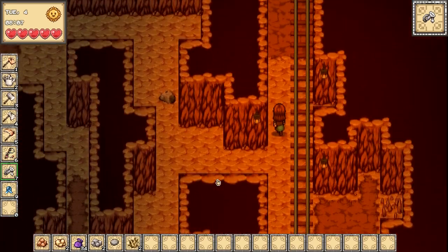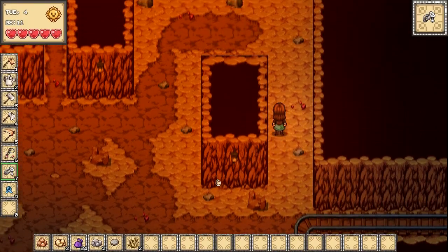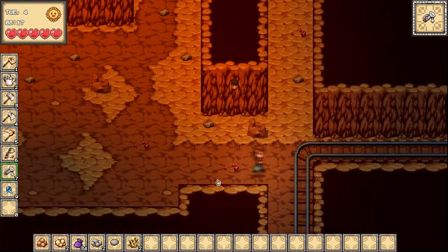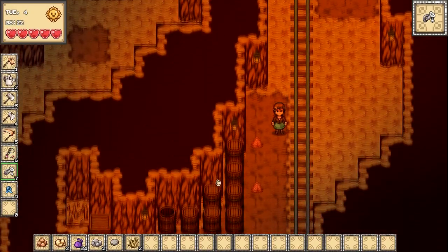As you guys can tell, the lighting is completely different in here. It's very bright. And the nights are also darker as well. The developer added some lighting effects to all the lamps around town. So that's a very good keynote feature to add. Apparently they added a trash can as well somewhere.